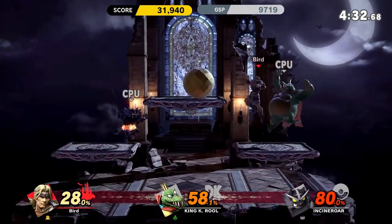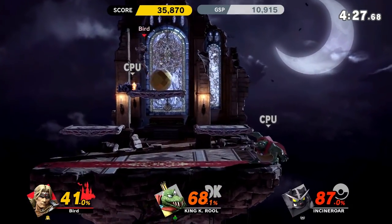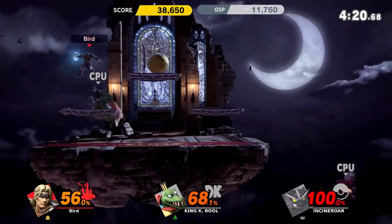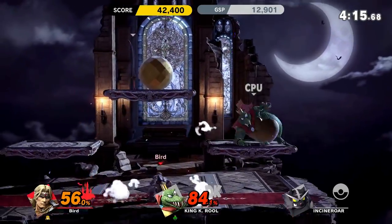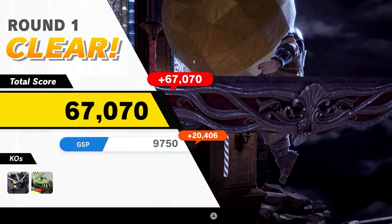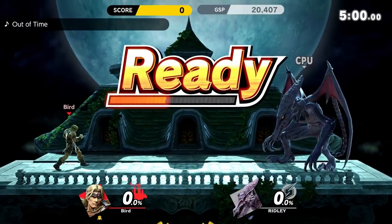I shot myself into the Launch Star! One of the good combos with Simon, if he can hit it right, is to do his down-air dive kick and then get somebody off the top with the uppercut. But they have to be pretty high percentage — K. Rool's so heavy, that was hard to get him. Simon and Richter have these crazy setups using the cross and their down-air dive kick.